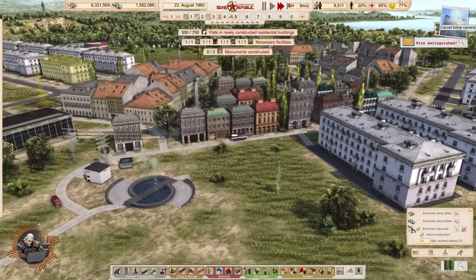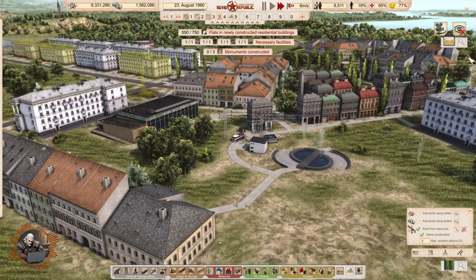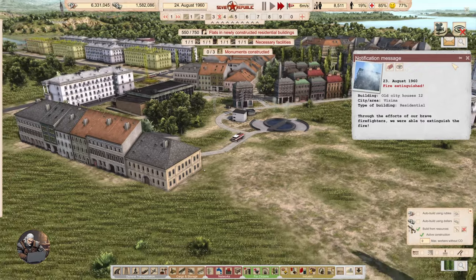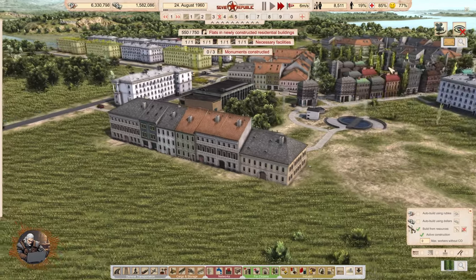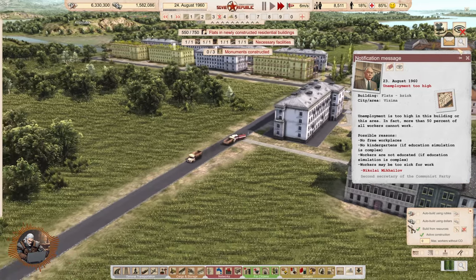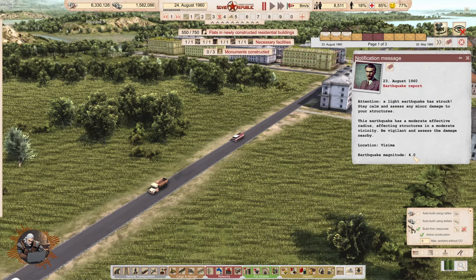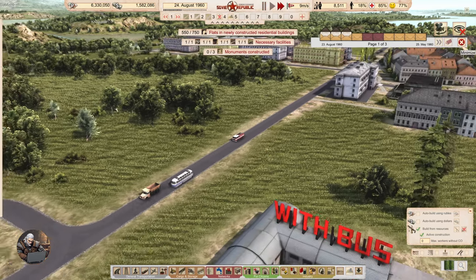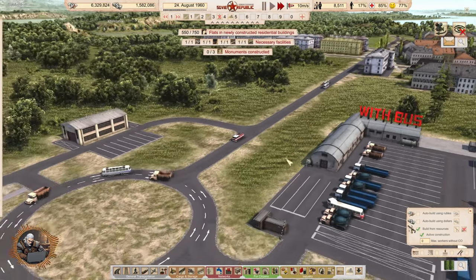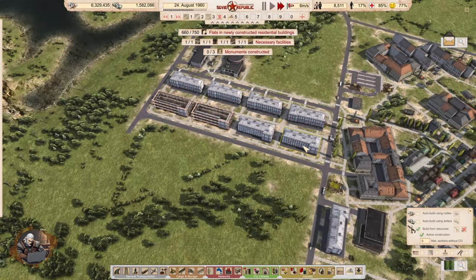Fire extinguished. Earthquake report: 4.0. There was a small earthquake. I have three more buildings to finish. Unemployment too high — ambulances not arrived.